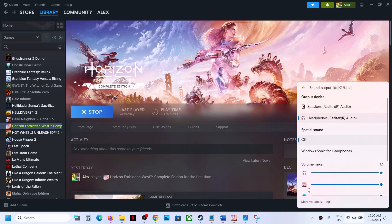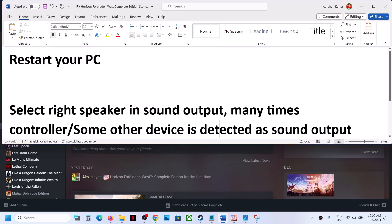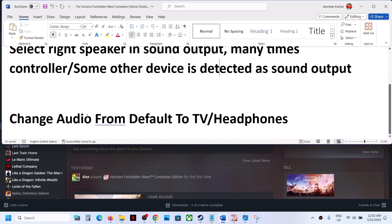Also make sure your game sound is not on mute. Here you can see it's on mute in my case, so remove the mute. Make sure that you select your speaker and then launch the game and check.